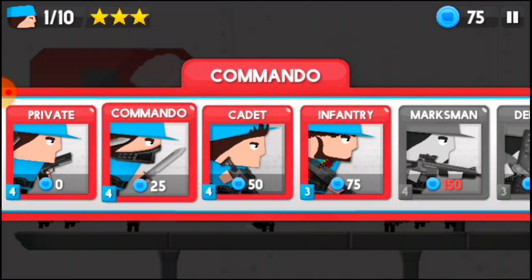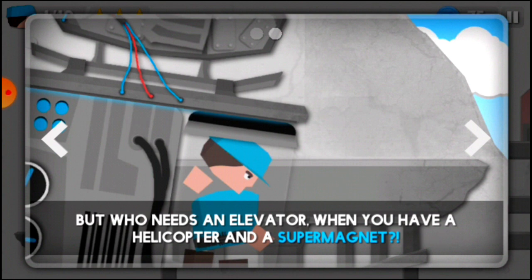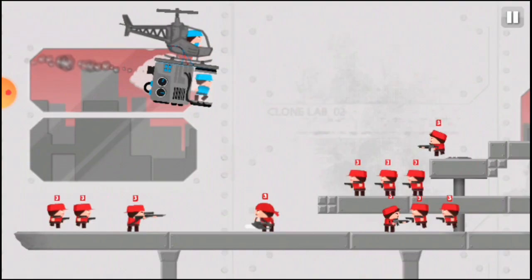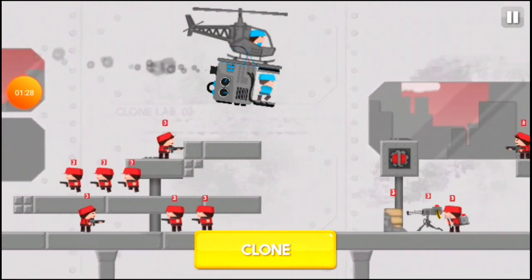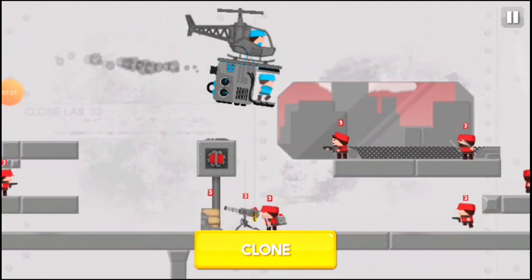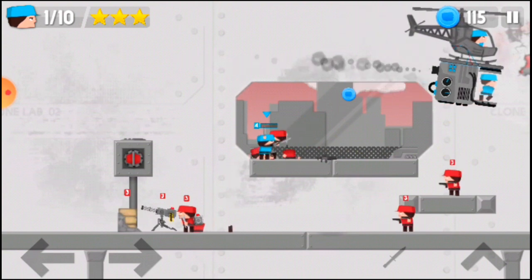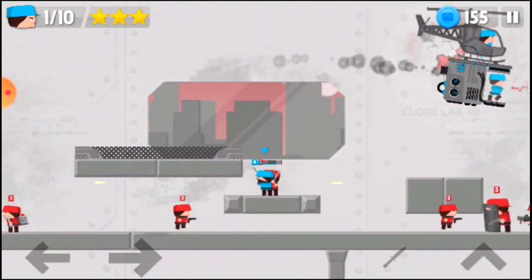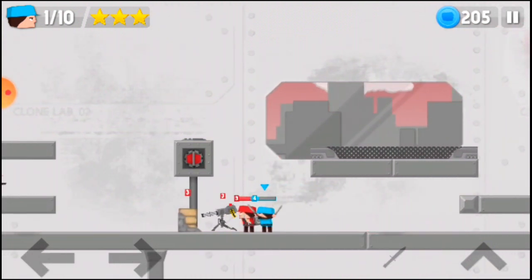First, grab a Commando. The dialogue says: 'Fredco's lab is over here below the skywalk. Unfortunately no elevator leads there, but who needs an elevator when you have a helicopter and a super magnet?' So basically there's a helicopter with a cloning machine flying over the map. Don't clone yourself just yet — wait until you get to the right spot, then clone yourself and kill everyone. Don't let the privates kill you, especially the engineer and the cannon.